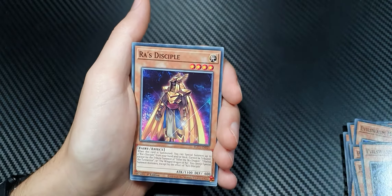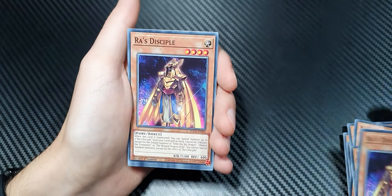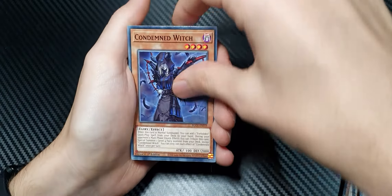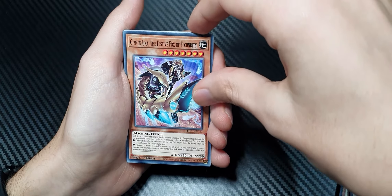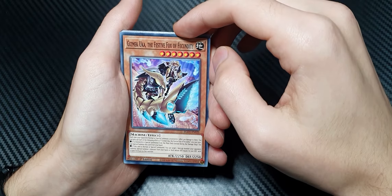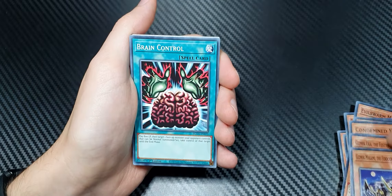Ra's Disciple — we got this card from the Ra's Wing Dragon of Ra booster box; I've got three of them now. Unmasked Dragon. Nimble Beaver. Condemned Witch. Gizmec Ucha. The Festive Fox of Farsunity — I'm not sure how to pronounce that. Gizmec Makami, the Ferocious Fanged Fortress. That's a tongue twister.